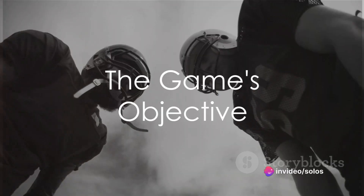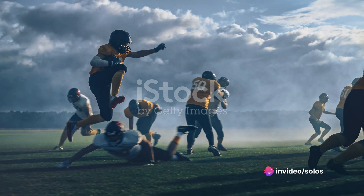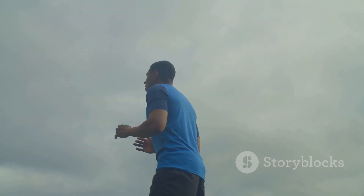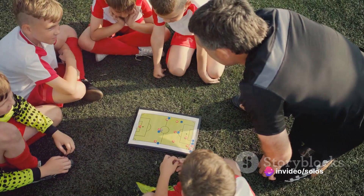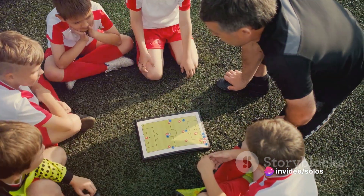Ever wondered how American football teams strategize their game plan? The primary objective is simple: score more points than your opponent. You achieve this by either moving the ball into the end zone for a touchdown or kicking it through the goalposts for a field goal. Understanding these key objectives paves the way for understanding the strategies involved.